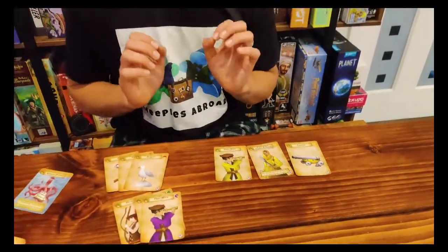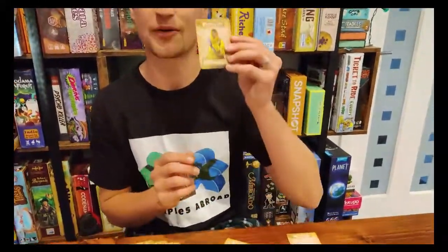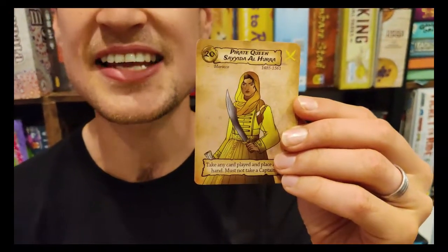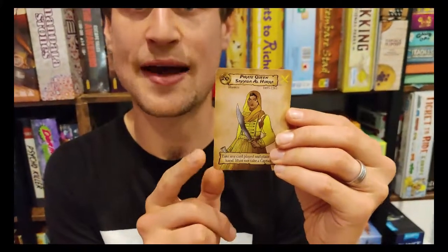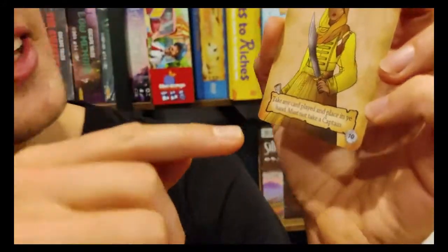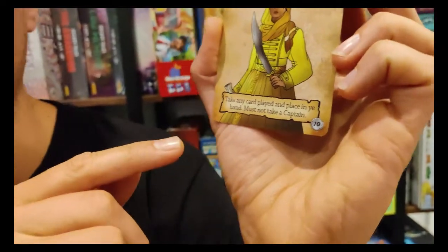It's worth having a look at some of the other cards in the game. First are the pirate captains, or pirate queens. Whenever a set is played by suit, we must have a pirate captain in that suit. Each time a pirate captain is played, a special ability is triggered — for example, this one says 'take any card played and place it in your hand, you must not take a captain.' So pirate captains trigger special abilities which might allow you to steal a card from someone else in the game.